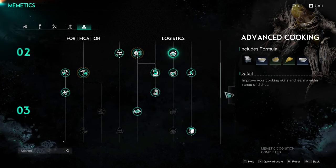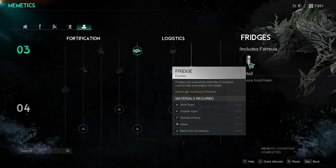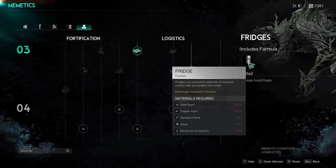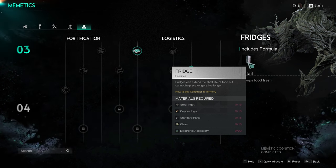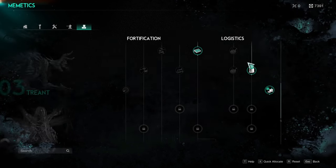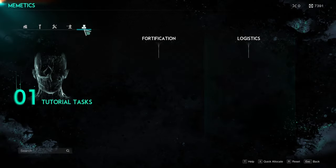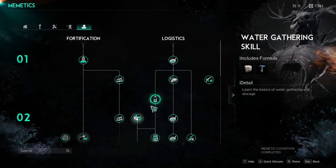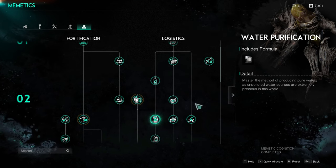I would definitely not bother with those three skills until you defeat the treant boss. That way you can make steel, get the electric stove, and then get the refrigerator. The fridge is a game changer — once you put food items in the fridge they don't stop losing durability altogether, but they last so much longer. It actually becomes possible to stockpile food.